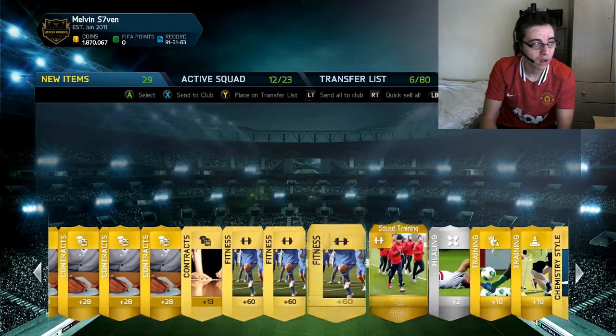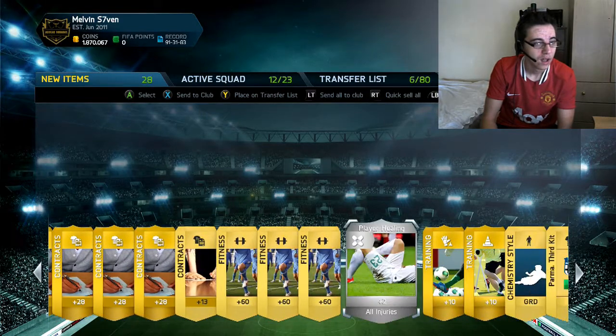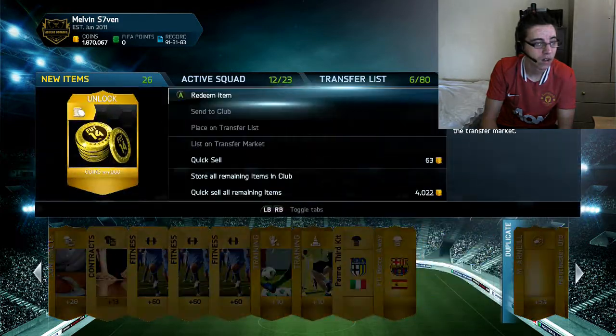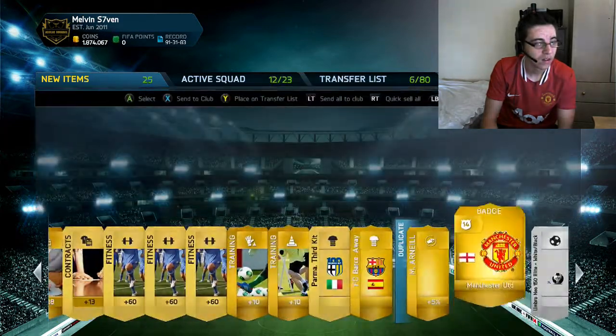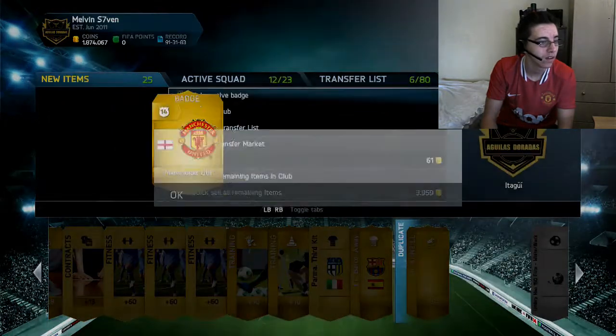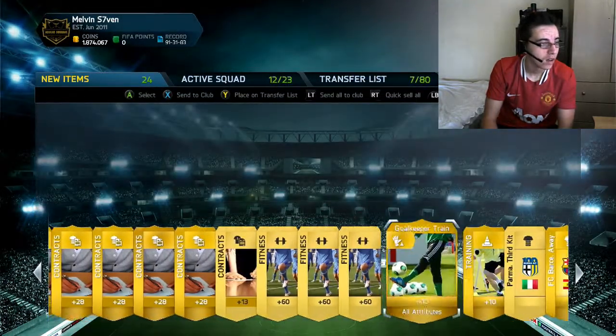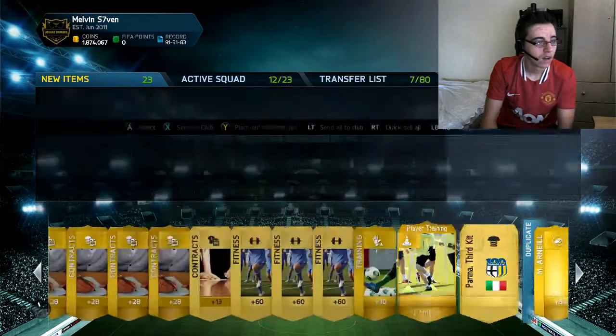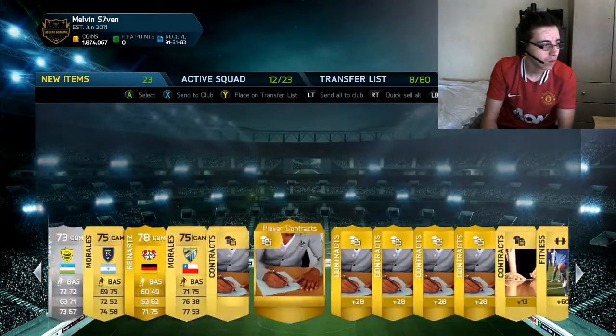He only sells for about 10k but not going to complain — he's an 87-rated player. Let's see what else we get. We get squad fitness, a healing card, a guardian, 4,000 coins, and the Manchester United badge. I'll list that since I've already got one, and the boss I'll keep — not sure what that sells for.